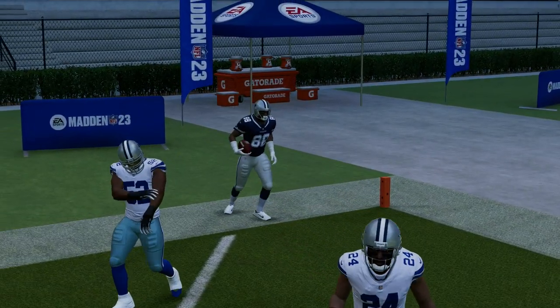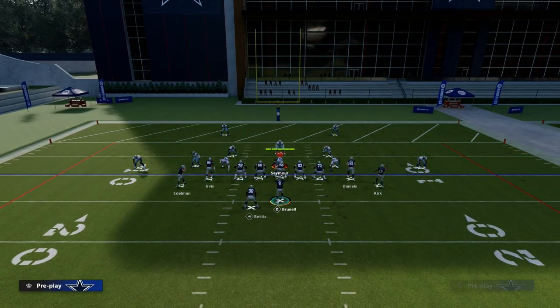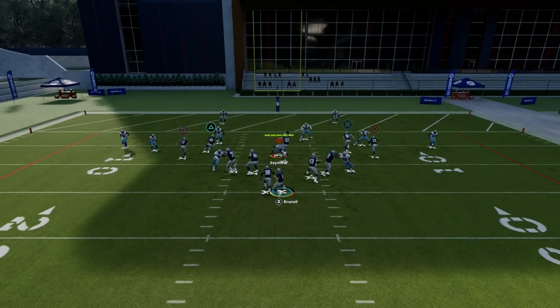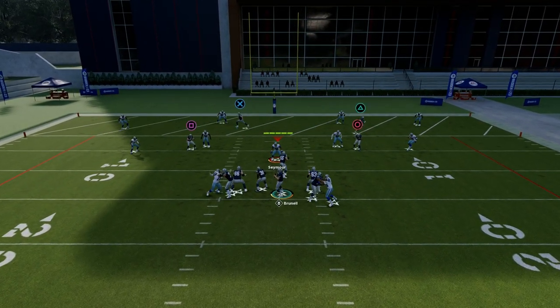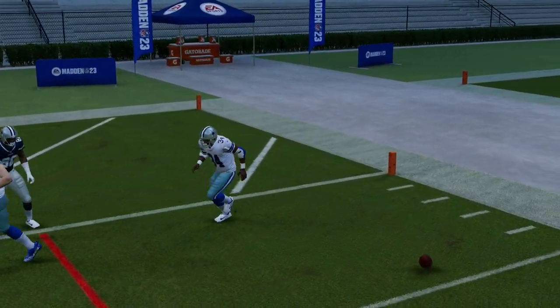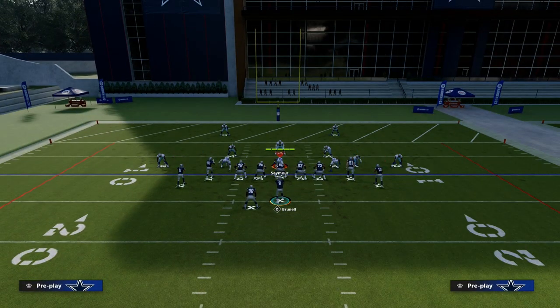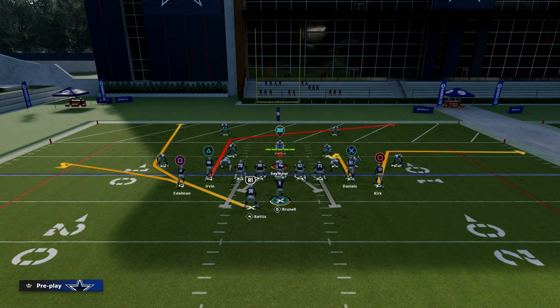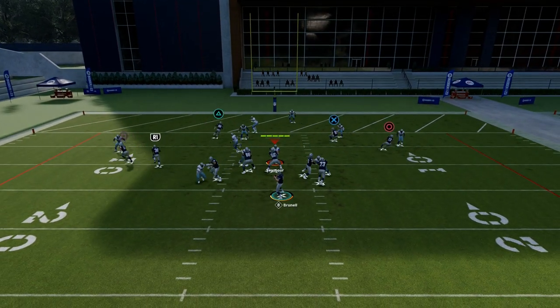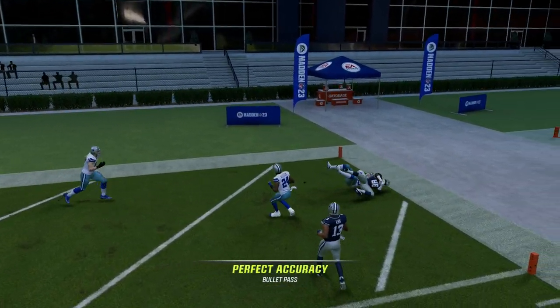Cover two gives us the most trouble. There's really no other coverage that's going to give this trouble in the red zone. If it's man coverage, it's going to be a laser. If it's zone coverage, generally speaking, these hitches are going to open up little soft spots that you can throw the ball to.